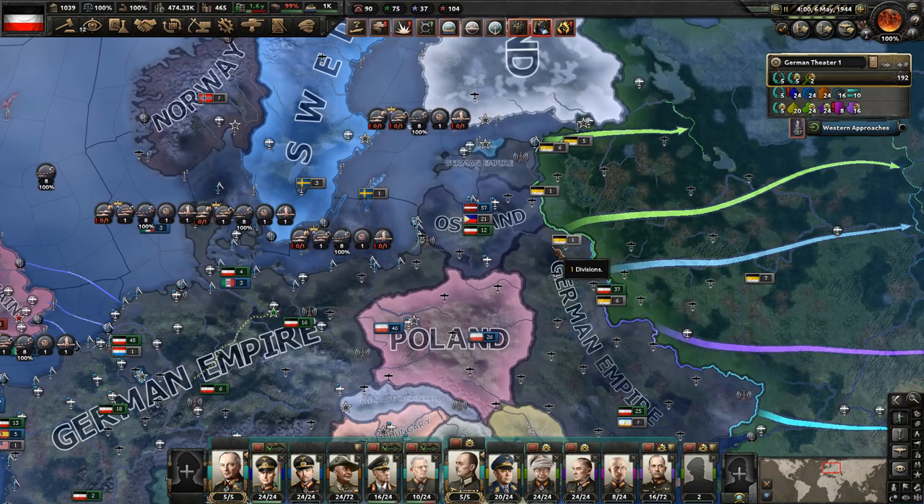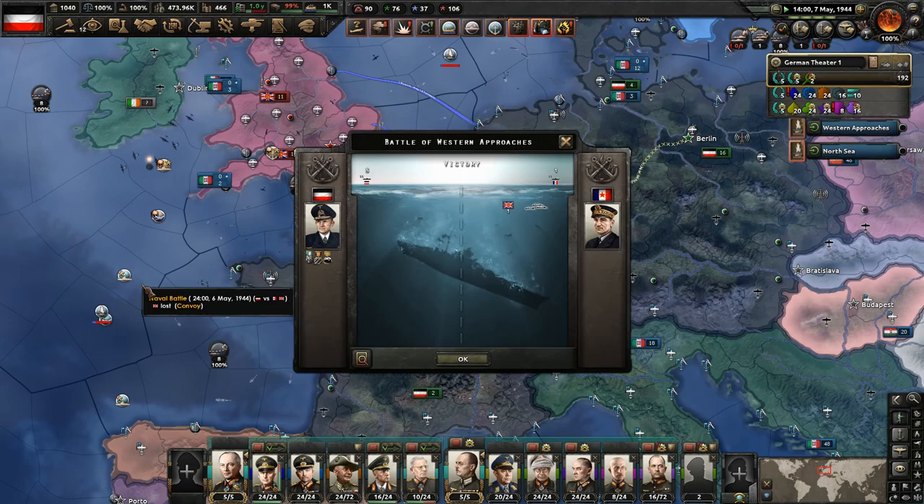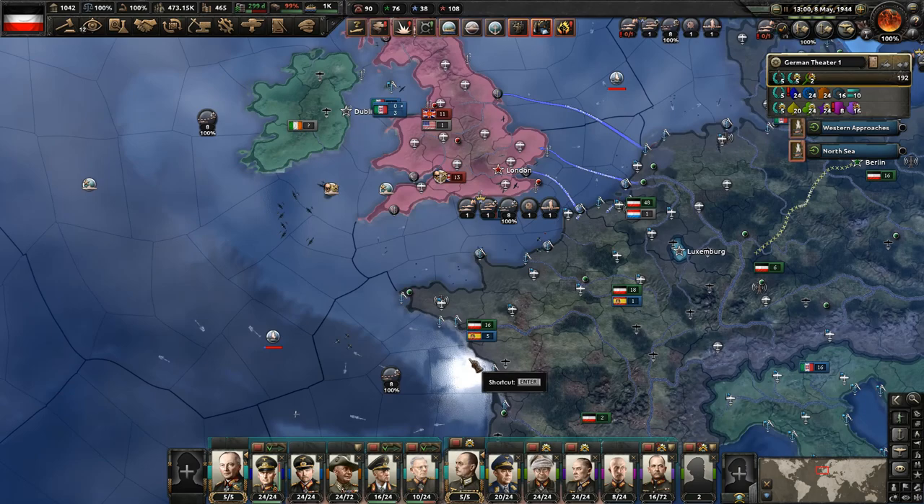We got another destroyer sunk, so there might not be much of anything left over there. One thing I forgot to mention is that I did send Rommel over to the Russian front, simply because we had so many troops sitting over here with nothing to do. We don't need two tank armies for the invasion of Britain — I think it's going to be fairly easy.